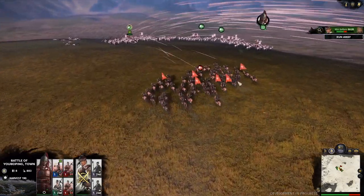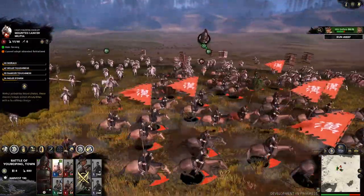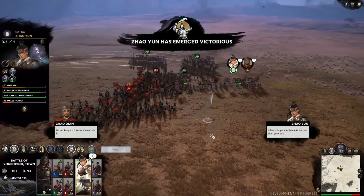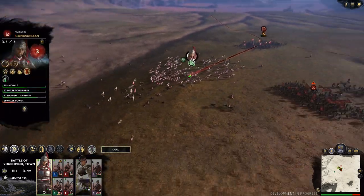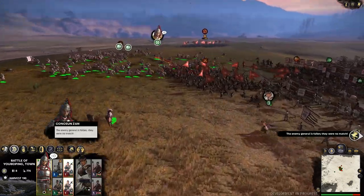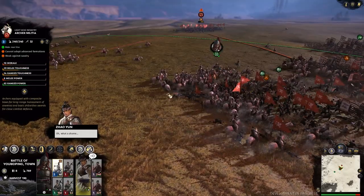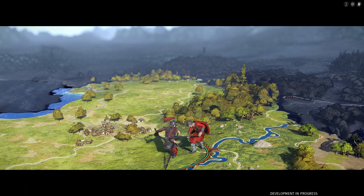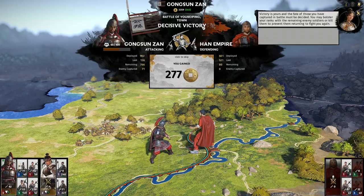To try and prevent me from doing just that, the AI sent their cavalry to counter my own, but these are White Horse Cavalry led by Gongsun Zan. Having finished mopping the floor with the enemy general, my infantry was free to begin circling around and mopping up survivors. The battle ended a decisive victory, with most of the kills not surprisingly being racked up by the cavalry.